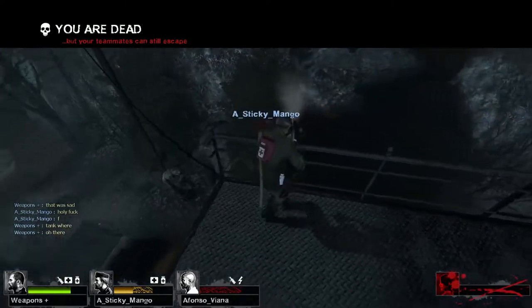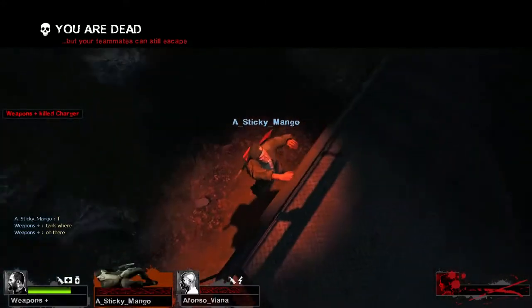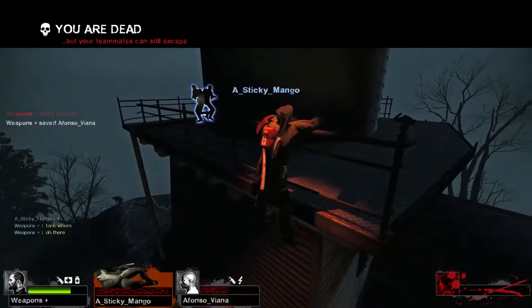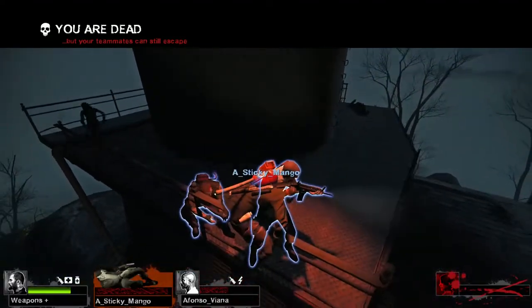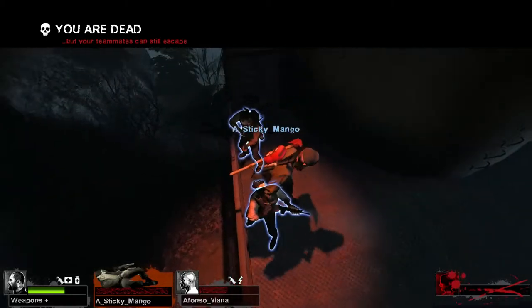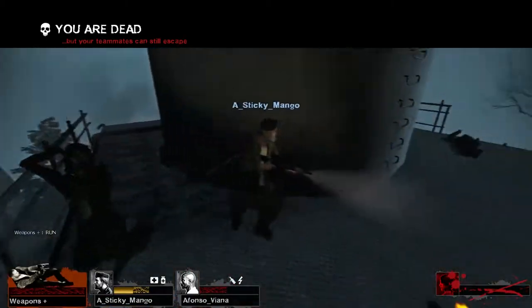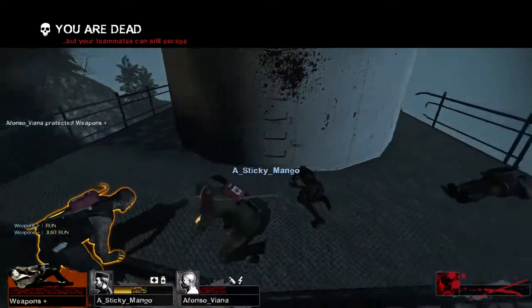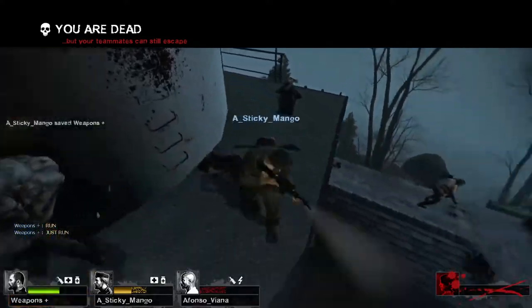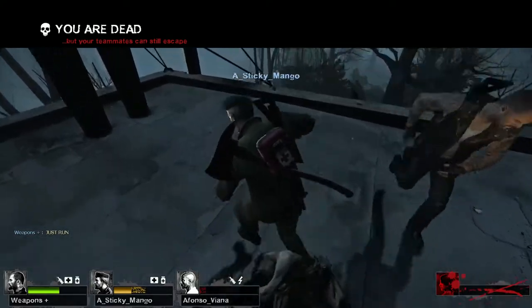And that's what makes this map so dangerous. One mistake, one mess-up, one jockey, one smoker, one charger, one lucky hit from a tank, and you are off the map — you're done, you're dead, and they can't reach your body anymore. And that's huge. But if you try to defend on the bottom floor, it's very easy to get swarmed, surrounded, and split off from each other because of all the openings in the building. So no area is ever truly safe.